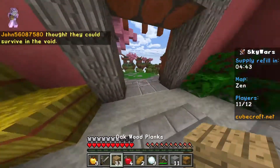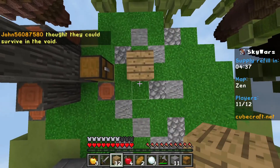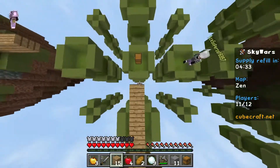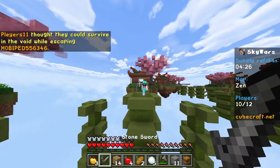Alright boys, let's pick up all of our gear. So what you guys want to do is you want to place a block and make sure there's at least two to three blocks in front of you. Then you want to hold down your right click button or your place button. You look directly down and hold down your left click button, or if you're on controller then the right trigger.